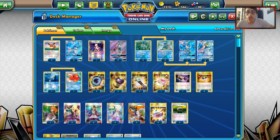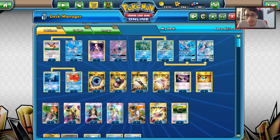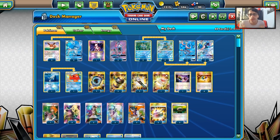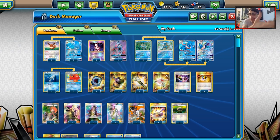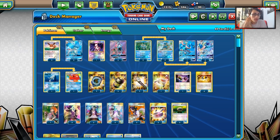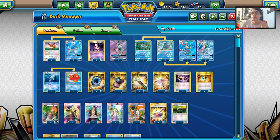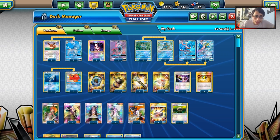Welcome back to a brand new PTCGO video. Today we're going to be taking a look at a Glaceon Greninja deck, and we're going to see if this is the secret deck to play at the next big tournaments and kind of take the meta by surprise. I personally think this deck has the potential to come out of nowhere — no one would expect it — and it could do very well given the current meta state, with Zoroark potentially still being the best deck despite Buzzwole and Malamar also being very powerful. So we're going to take a look at the list and get some games in.